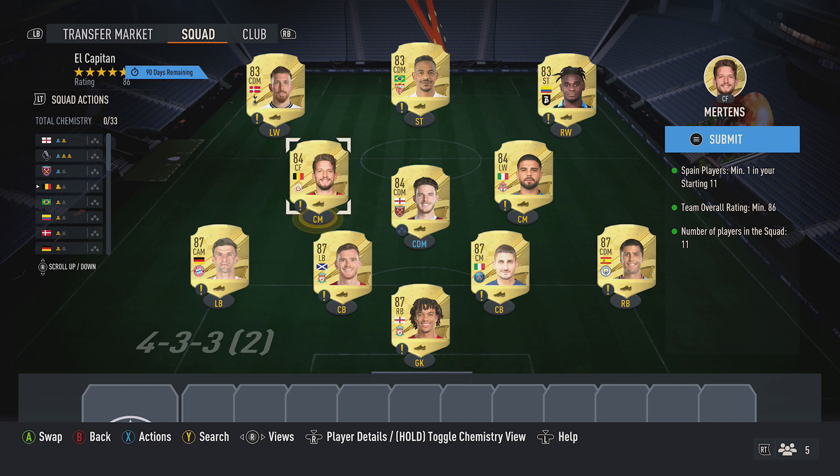Next up, you want to pick up 3 x 84-rated cards, around 3,000 coins each — for mine: Mertens, Rice, and Insigne. Then next up, you want to pick up 3 x 83-rated cards, around 900 coins each — for mine: Zapata, Fernando, and Hoiberg.